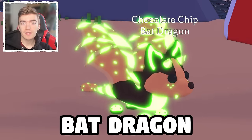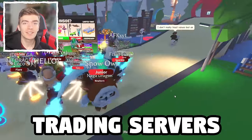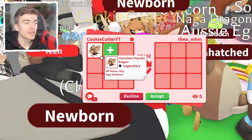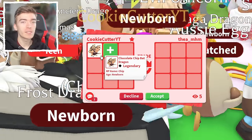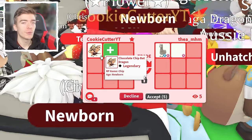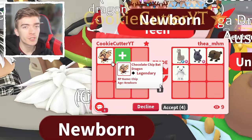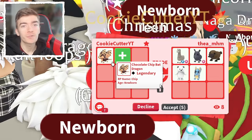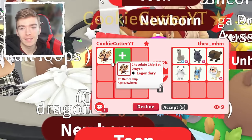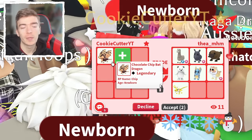This is a Mega Neon Chocolate Chip Bat Dragon, and I'm going to be joining the richest Adopt Me trading servers. Let's start by trading a regular Chocolate Chip Bat Dragon, see what type of trade offers we get for the regular one, then trade a Neon one, and then actually go and trade a Mega Neon one. I won't stop this video until we get a successful trade for each of these pets, which means I actually have to trade it instead of just going and seeing what people offer.